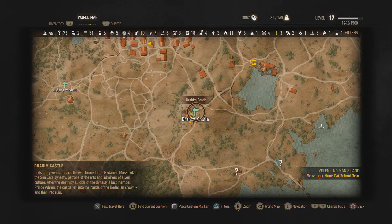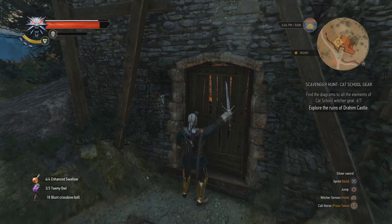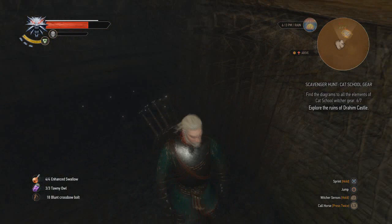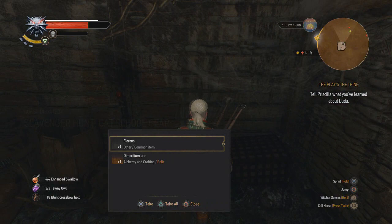Prince Adrian was at Dramir Castle, which is this place. Doubt he's going to be here, so we're just going to come here for the Witcher gear. Check the chests on the way down, but the Witcher gear is at the bottom of the castle. There you go — Witcher steel sword. That's a bing!